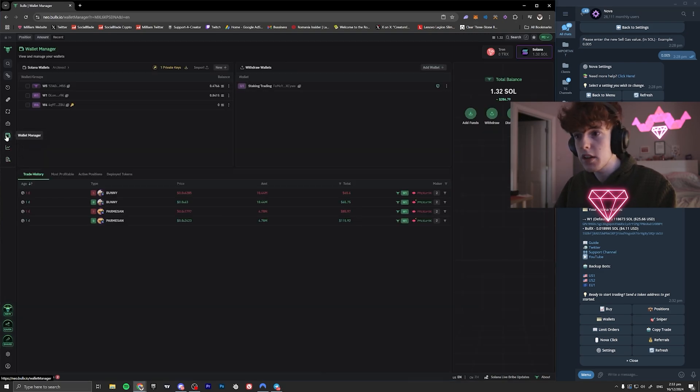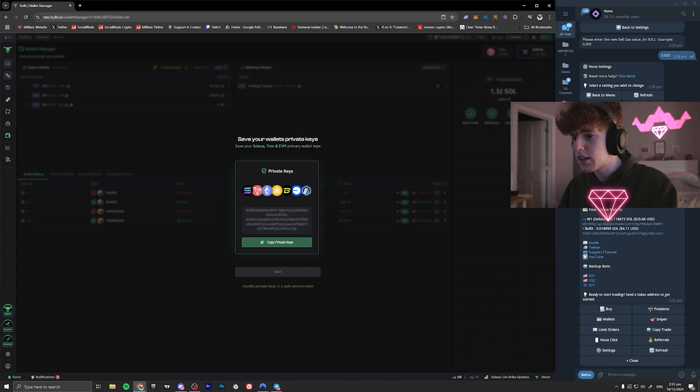If we go into our wallet manager, I've already set up a wallet but I'm going to archive this. You're just going to go over and create a new wallet — this is the wallet you'll import into Nova. You need to download the private key; once you click on that icon you'll get it. I'm going to take this private key and put it into wallets over here.